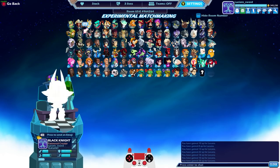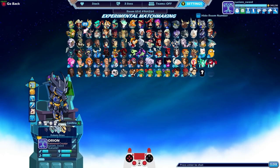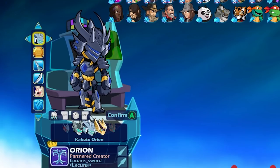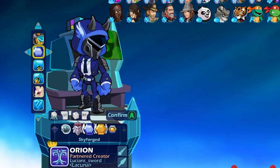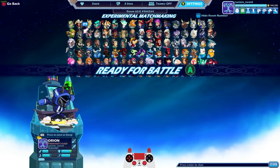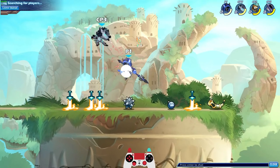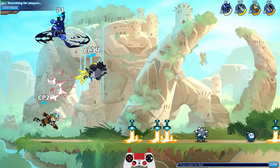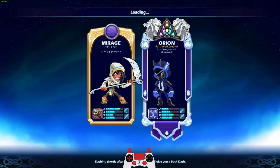Let's do at least one more game here. I'm going to pick random on the skin by pressing right trigger — boom, it's Crossfade Orion. I don't know if I want to use gold forged or sky forged. I did use gold forged a lot, so let's use sky forged this time. I like both — nothing wrong with sky forged.